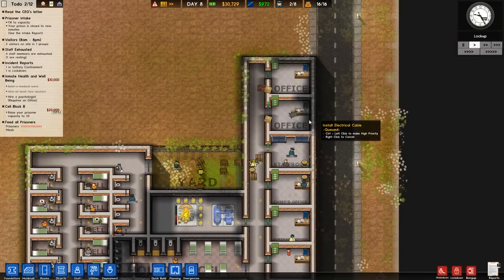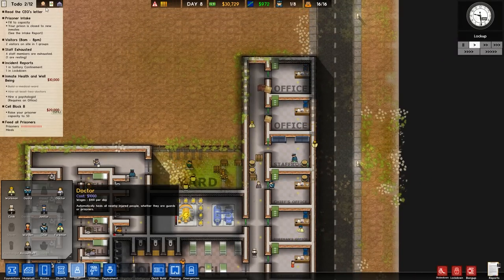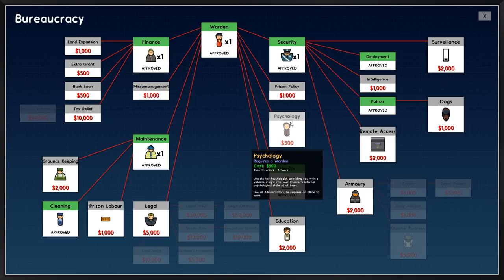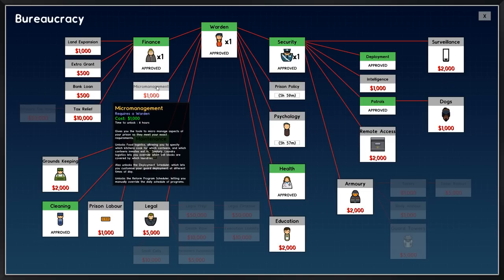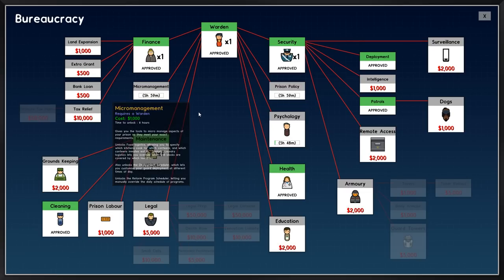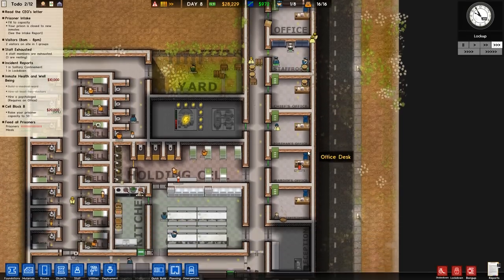The office should be done. Let's go ahead and hire the psychologist — we can't do that yet because we haven't researched them. Let's research psychology. We're also going to research prison policy as well as micromanagement. I'm not going to worry about prison labor, education, land expansion, extra grant, bank loan, or tax relief right now. Overall, I think we're pretty good — we have enough on our plate as far as research goes.